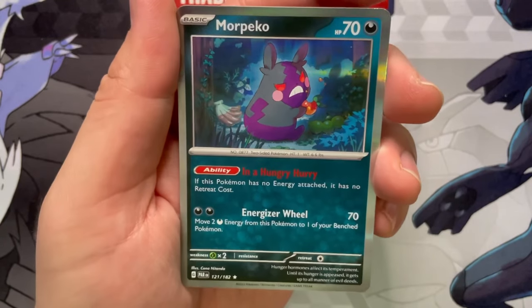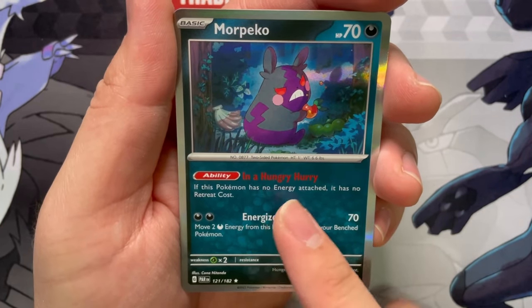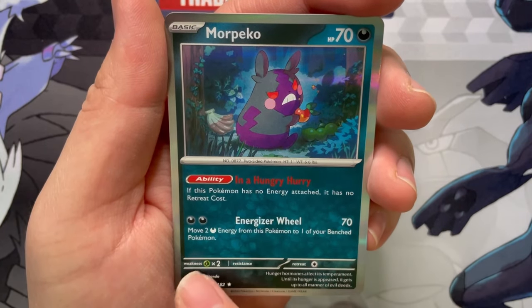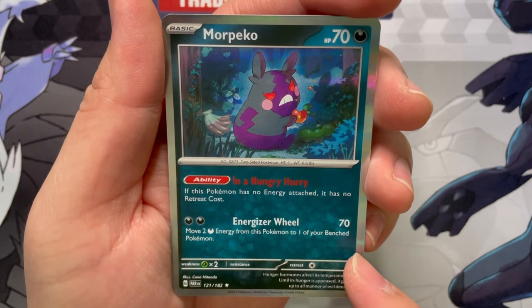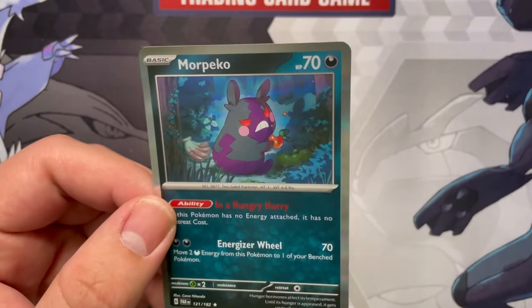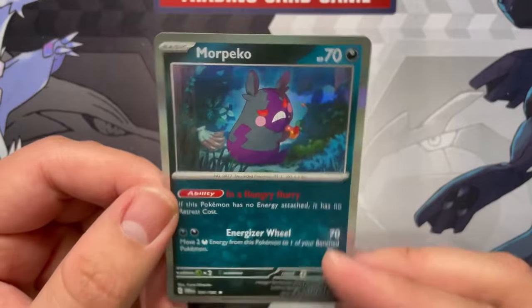And a Morpeko holo — in a Hungry Hurry: if this Pokemon has no energy attached, it has no retreat cost. And then Energizer will move to dark energy from this Pokemon to one of your bench Pokemon. Interesting there.